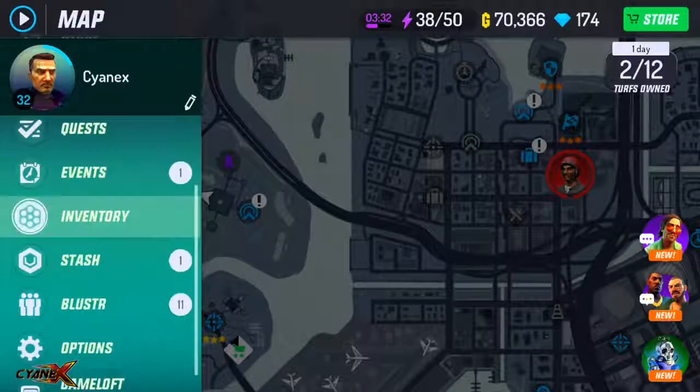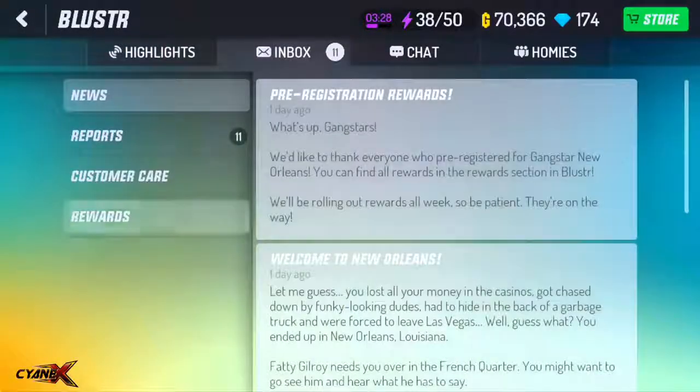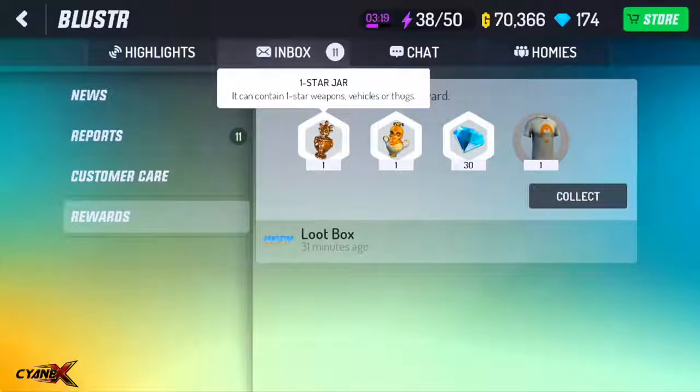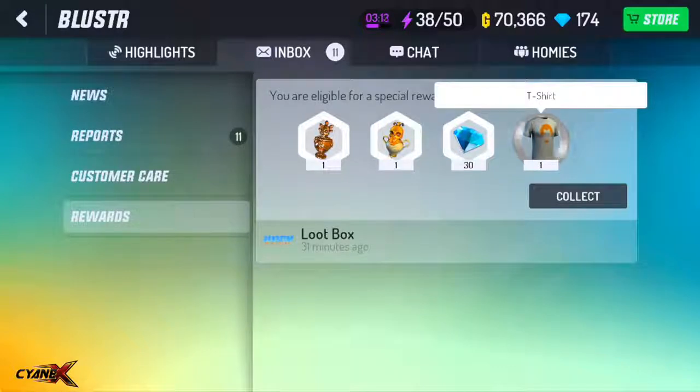Click on your bluster, then click on inbox, then click on rewards. As you guys can see, the loot box just came about 31 minutes ago and we got — look at this — it says one-star jar. You got a premium jar, you got 30 diamonds, and you got a t-shirt. This t-shirt — yes, everyone was wearing it in the live stream yesterday on Gameloft. You are now one of the Gangster New Orleans crew! Let's go ahead and collect this.